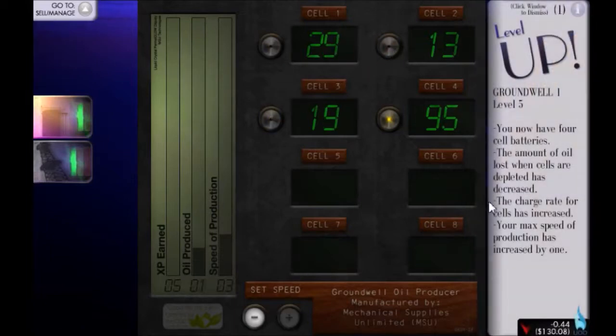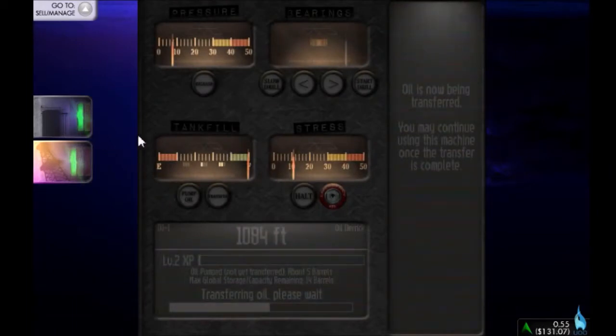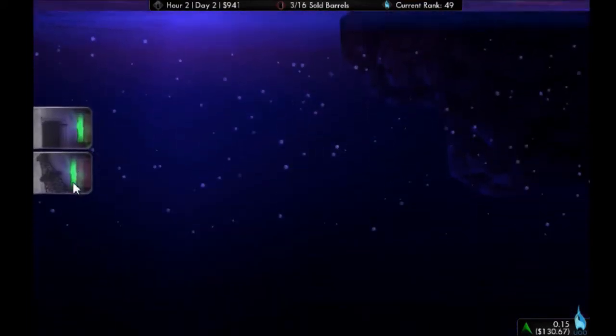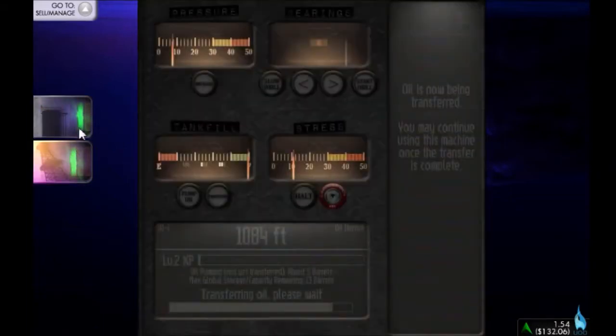Our ground well has leveled up — we've now got a cell on 100 battery power because we now have four cells. Charge rate for cells has increased. Maximum speed of production has increased by one. So let's boost this up to number four production speed. This machine is still transferring oil — that is taking a long, long time. We're going to turn on cell one and four going at the same time, level four production. We're going to be producing quite a bit of oil. I never thought I would get downtime in this game, but here I am complaining about downtime.